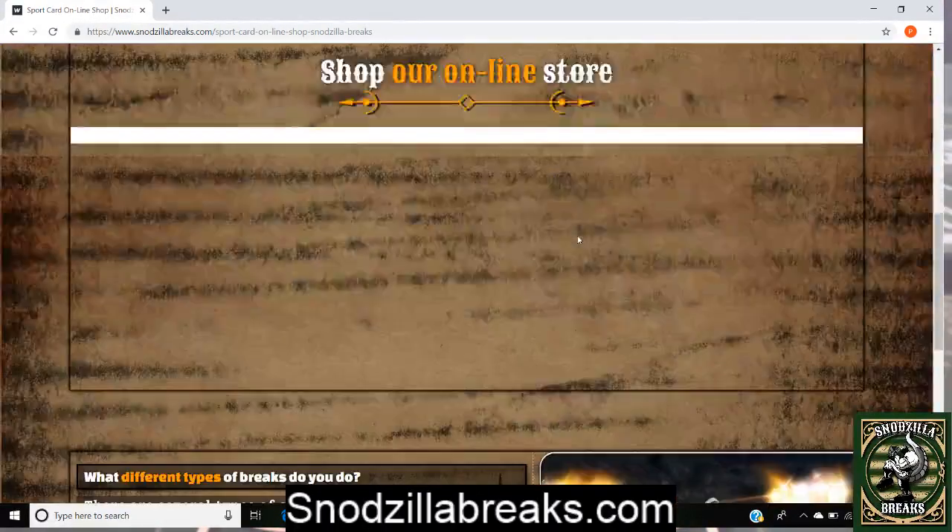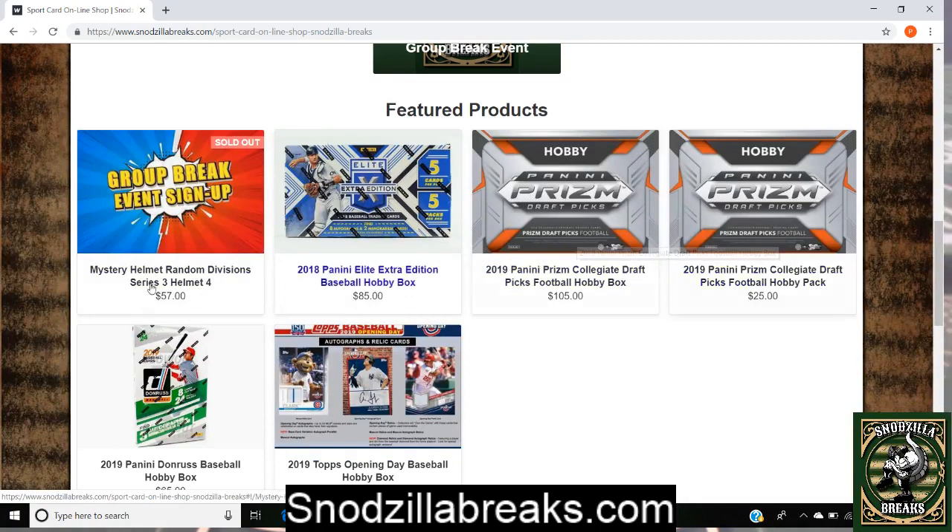In here is where we'll have all our stuff listed. Tomorrow night, Panini Prism Collegiate Draft Football comes out. Just because it's pre-draft and guys aren't on NFL teams yet, I'm just going to do personals and or packs. Right now I've got personals listed at $105. Packs will be $25. Every pack comes with an auto. Most breaks on average are $25 to $40, so you can at least get yourself an auto. If you're interested in that, come to the store and check it out.